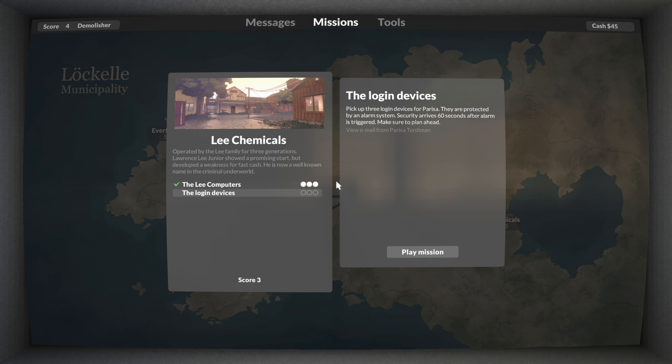Alright, we're heading back to Lee Chemicals — score number 3, login devices. Pick up 3 login devices for Parisha. They are protected by an alarm system — security arrives 60 seconds after alarm is triggered. We need to plan ahead and do a speed run through it. Let's see what we can do.